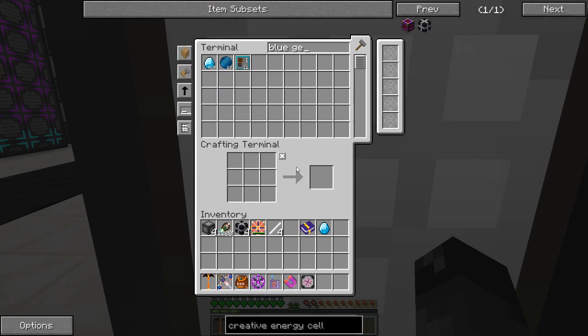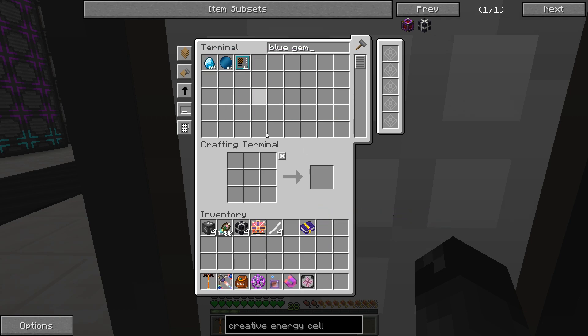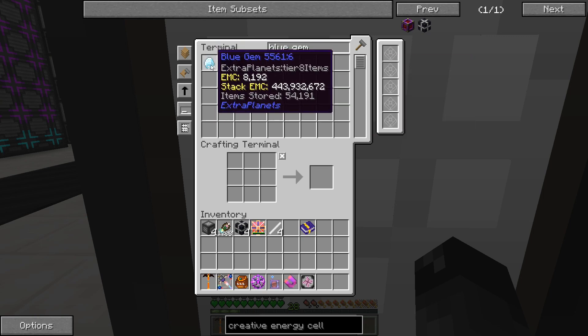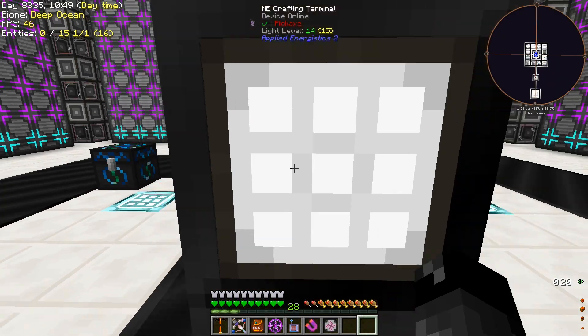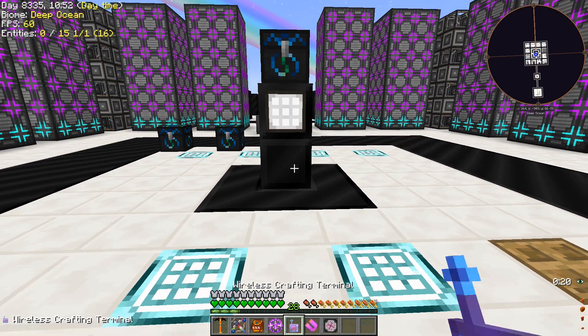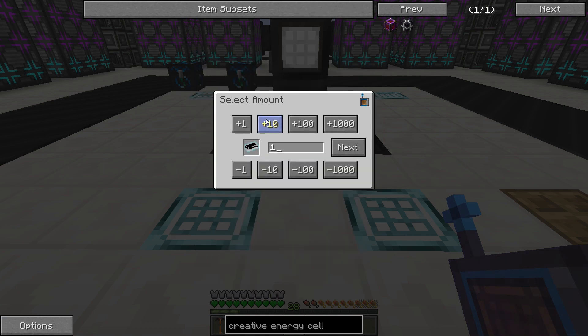Now we have plenty of blue gems — we're ready to go. We have about 2,000 on our digital storage and now all of these on the external storage bus. I probably could have taken the ones on the discs and moved them over here but it doesn't really matter. Now that's taken care of, let's go back and try to make the chaos ingots — we'll do 16 once again.